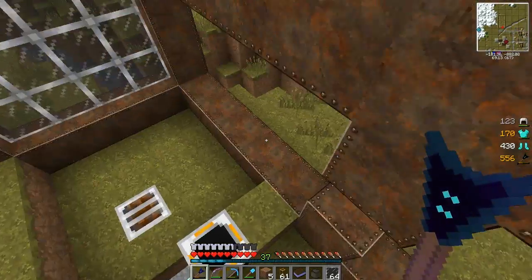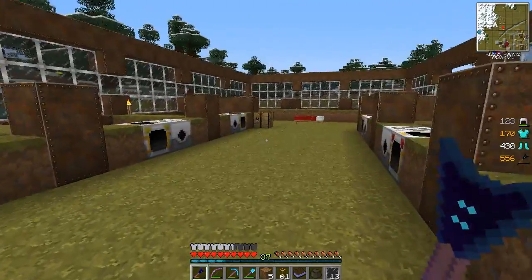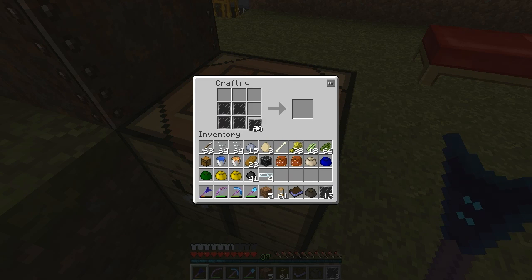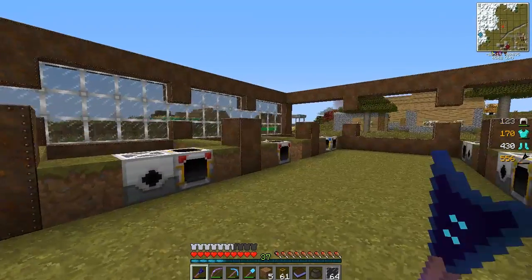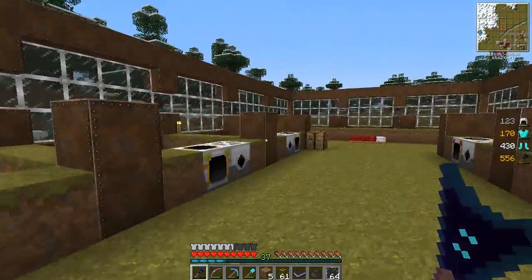We've got all of those panes in place. These front ones would be better off being stained. There seems to be an inventory tweaks bug - I can't turn those back into regular glass. So that's going to be done separately. These are all going to be blocks.